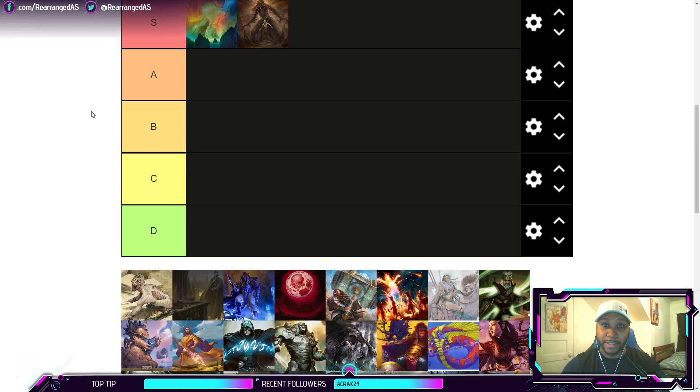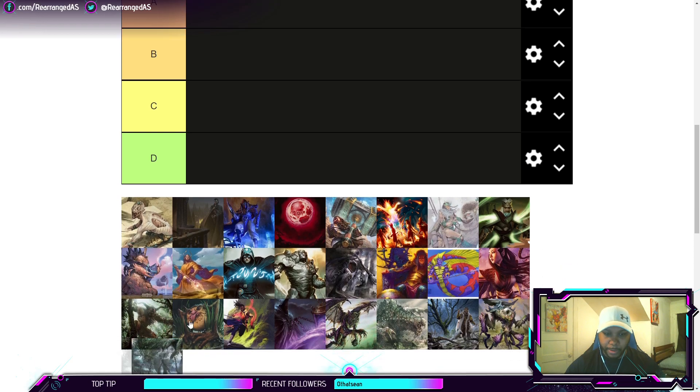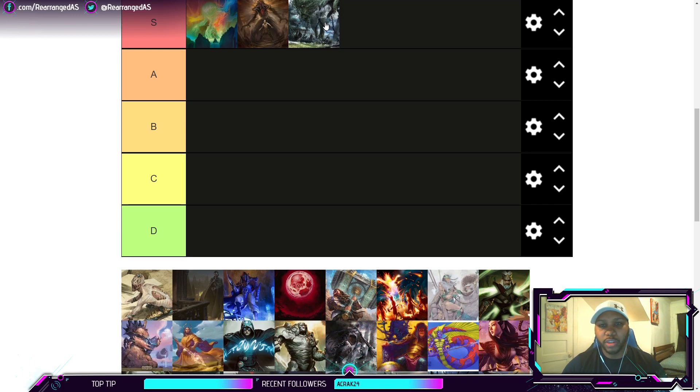The third S-tier deck is the Uro decks that don't feature Omnath — the salt-high Uro and Temur Uro lists that are still playing very good control decks without the ridiculous mana generation Omnath provides. Other than that they're almost the same lists. The Temur list even still gets to play Uro in six. These decks are still pretty insane, just not as insane as the Uro-Omnath lists.